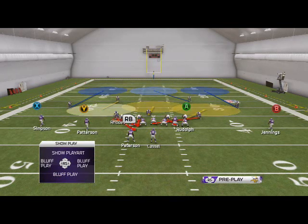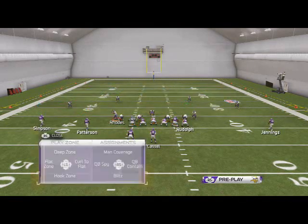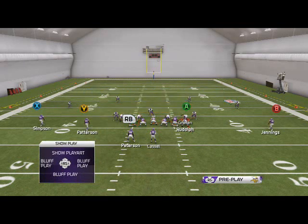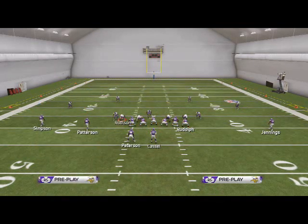You can also send right edge pressure out of this. To send right edge pressure, just zone Roads or man him up — I like to man him up on the slide guy — and then re-blitz Griffin here. I'll typically put Cook in a hook as well.